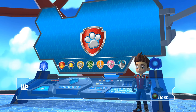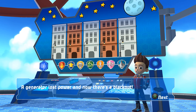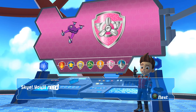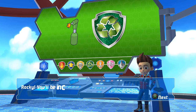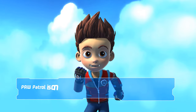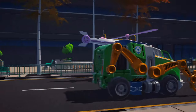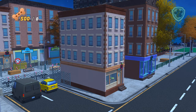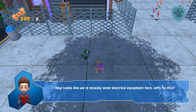Glad you're here, pups! We have an electrifying problem at City Hall — a generator lost power and now there's a blackout. People can't see anything and someone could get hurt. Sky, you'll need to use your drone to replace any blown-out batteries in the streetlights. Rocky, you'll be in charge of repairing the fuses. Paw Patrol, we're on a roll! Looks like we're missing some electrical equipment here — let's fix this.